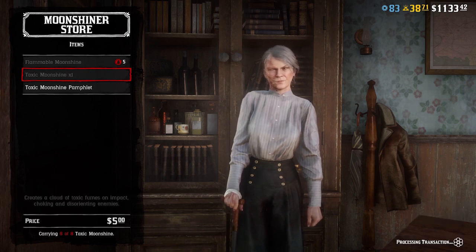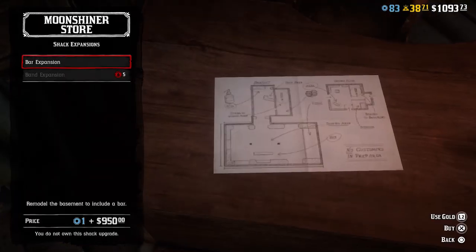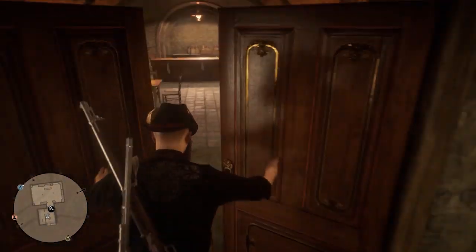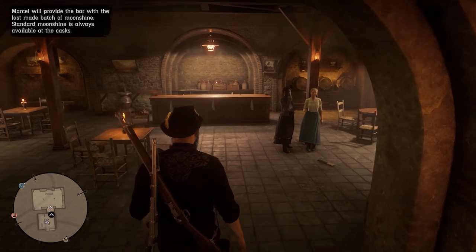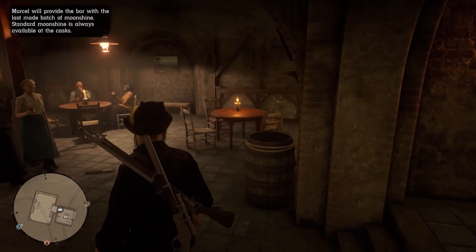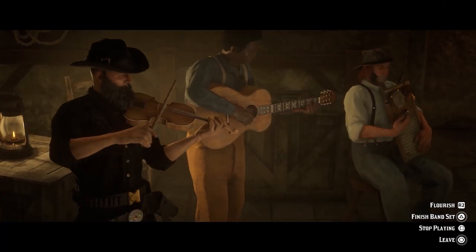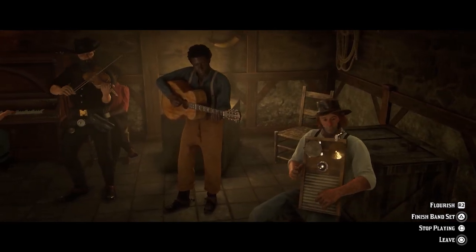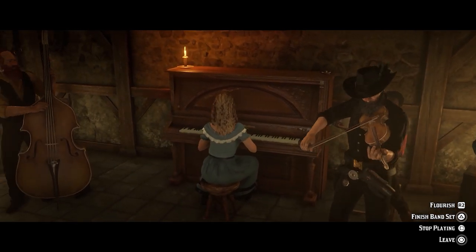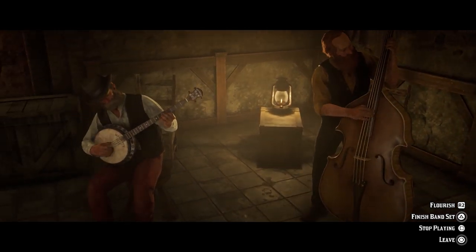Beyond upgrades to the business itself, the standout feature of this role for me is the Moonshine shack and the bar and band expansions you can get with it. Despite the fact it isn't technically yours and belongs to Maggie, it is nice to have a building like properties in GTA where you can come and go as you please and to an extent customise. The biggest draw for me was unlocking the bar and then subsequently the band. I think it's a really good addition to the game and something great for role players especially, or just for people who appreciate seeing that your character can not only skillfully blow people's heads off but also play a nice little tune on the ivories.